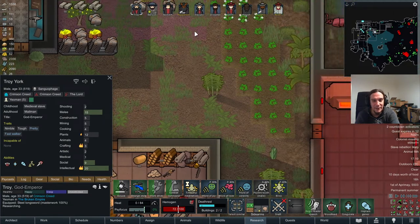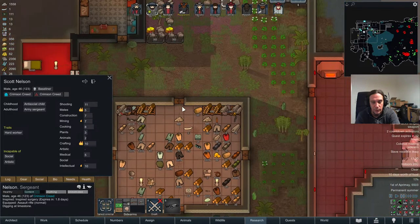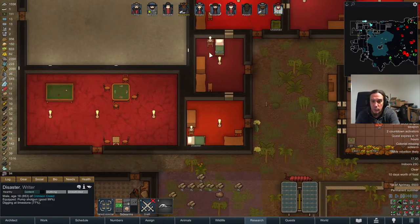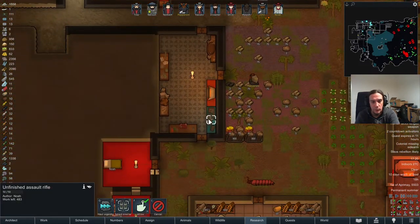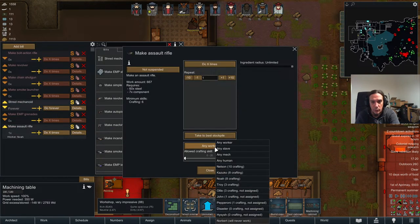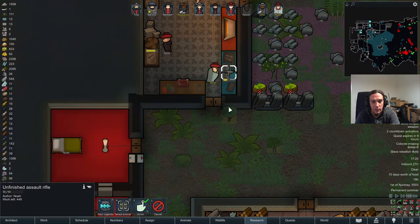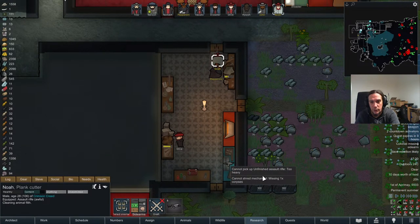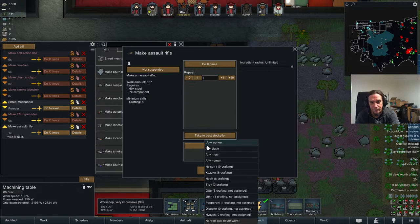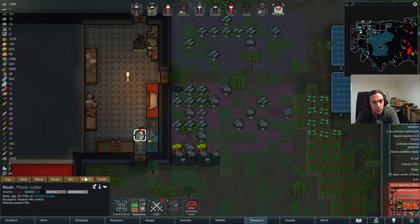A normal quality assault rifle — finally! Real guns, man. Let's put that up for Nelson. I'm going to leave Norbert with the chain shotgun — chain shotguns are excellent weapons, don't take them away from people if they've got one. Noah isn't a horrible crafter either, but I want my best crafter on that job and not my second best. I've accidentally forbidden Noah from doing it even though he already started the build.